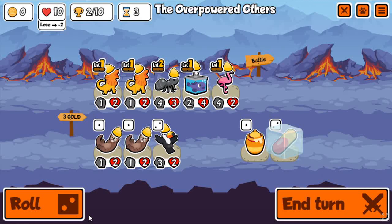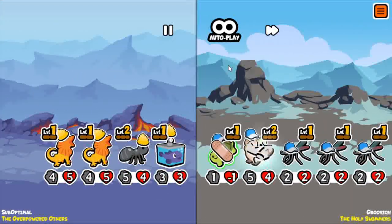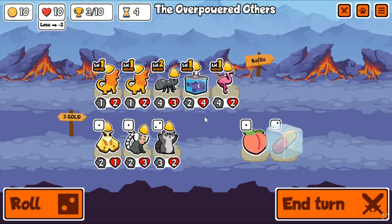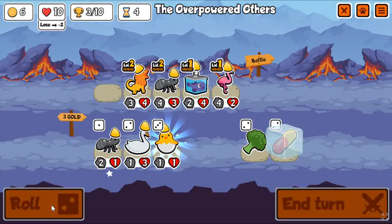Okay, maybe not this run — I don't remember exactly what I did this run. But instead, I went with the Frilled Dragon start. Also just a really strong start. I think possibly the best possible start if you want to win the early rounds is to go with Frilled Dragon and Ant. And then you can go with Flamingo, Spider — there's just so many good options. And it gives you insane stats.